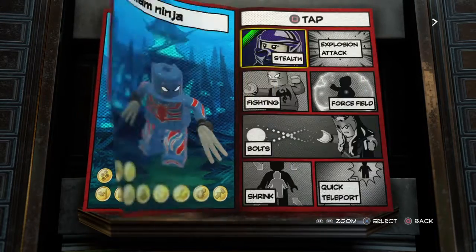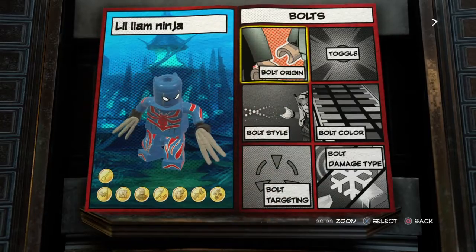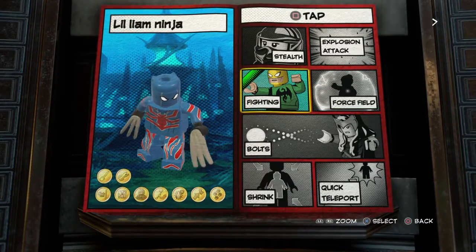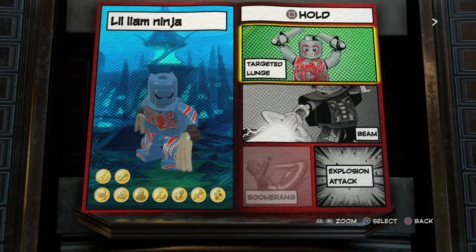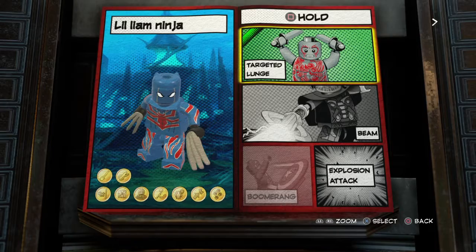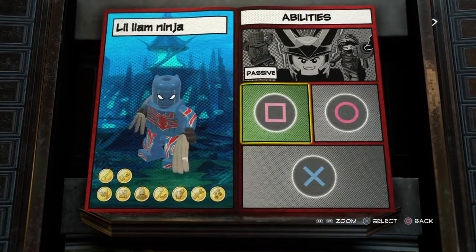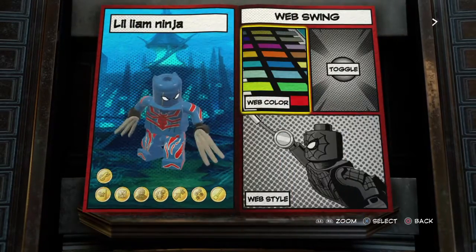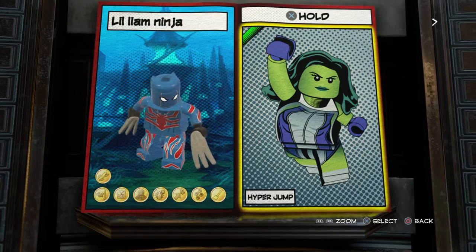He cannot go south, he can't shrink, can't quick teleport, no bolt. Fighting — he's really good at fighting. So if I tap square I can make him fight. Hold square — targeted launch. Should I have targeted launch? Sure. Double tap — web swing, no, he cannot swing, but he can double jump. Higher jump, of course.